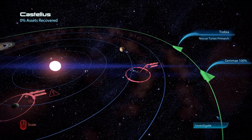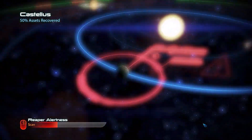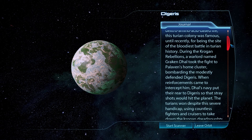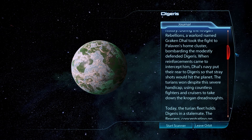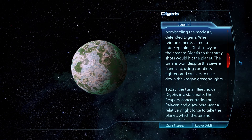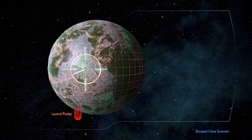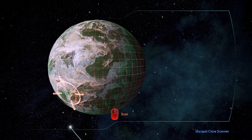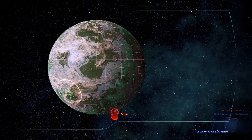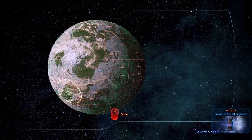Found something here — more fuel. If it's not on a planet it's most likely fuel. Digeris is a planet that will become a dexterity-based afterlife destination. It was famous for being the site of the bloodiest battle in Turian history during the Krogan Rebellions. Warlord Greggle Dark bombarded their homeworld and when reinforcements came, Dark's navy put their rear to Digeris so stray shots would hit the planet. The Turians won despite the severe handicap. The Krogan uprisings are rich history that would be incredibly cool if Bioware or EA could describe in more than just lore — there are a few comics and books but none go deep enough.